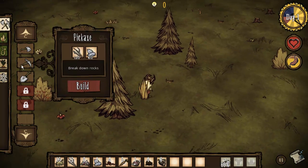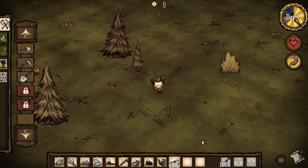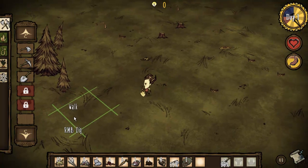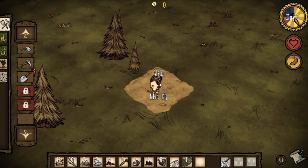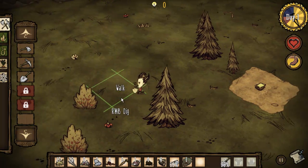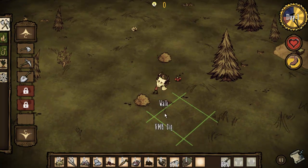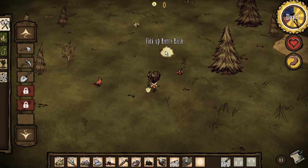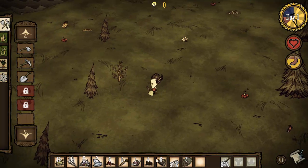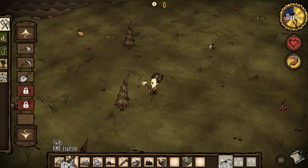I'm actually going to create a shovel here because it's a good idea to start grabbing these things. There have been a lot of changes to the way the game works. I did not mean to do that, but I don't think it does anything so we're going to leave that there. We're going to dig up some berry bushes — pretty much just berry bushes now because I'm pretty low on inventory space. So I'm going to take that off and put this back on — I like to keep my tools over here.